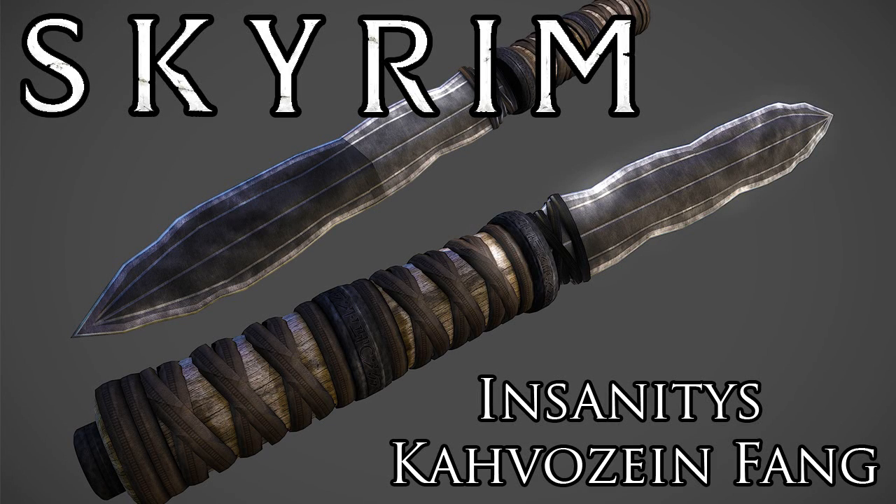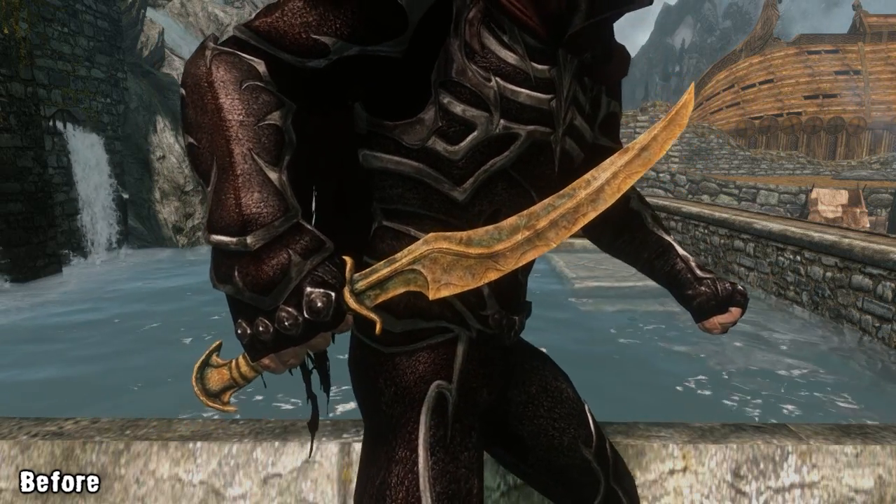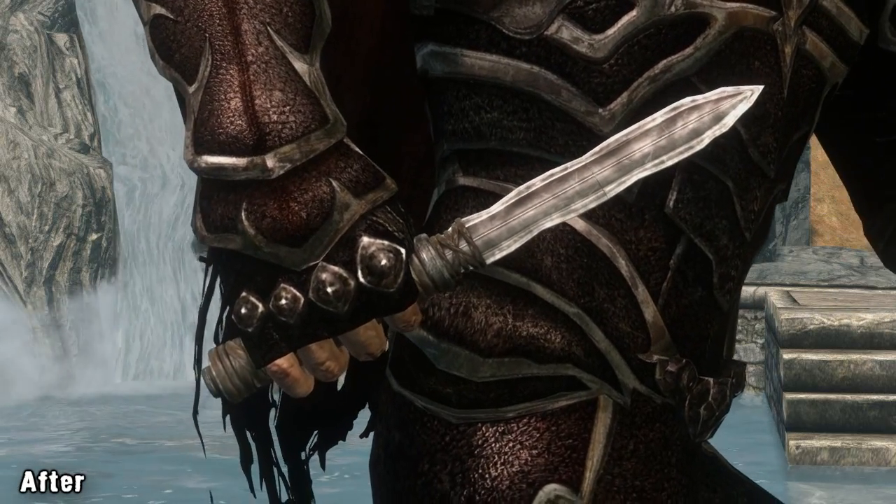Hello and welcome to Brawl Duel. In this spotlight we've got Insanity's Kahvozein's Fang, a texture replacer for the vanilla weapon of the same name. Kahvozein's Fang is a unique Dragon Priest dagger in Skyrim. It was named after the dragon that was worshipped by a sect of a dragon cult and is now used to collect dragon heart scales.